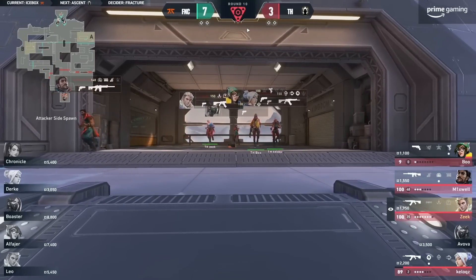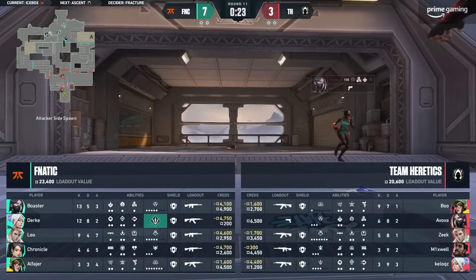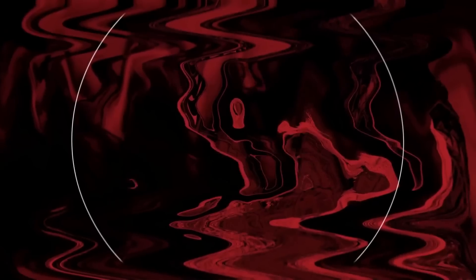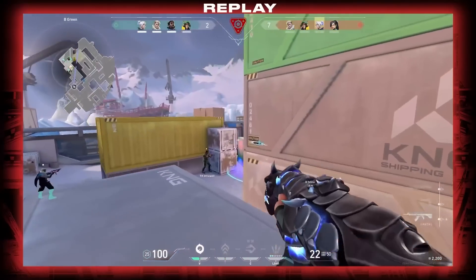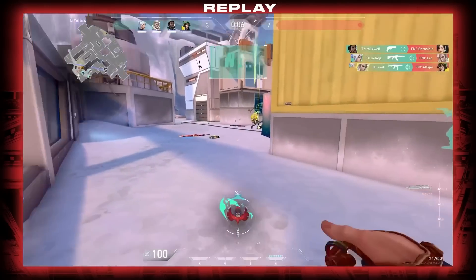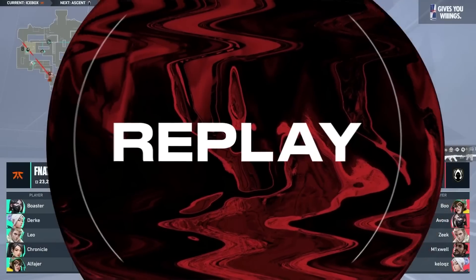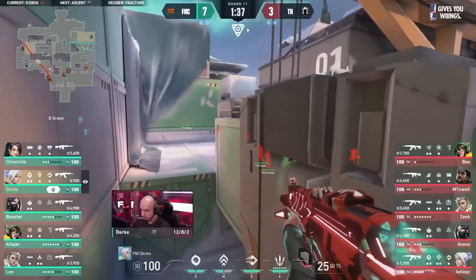Respect to Boo right there. A couple of different times now, Boo has found the openers on the lurk — that time sniping out Boaster. And maybe that's the way Heretics need to play. If you're losing the opening duels over towards A, forget that — maybe scout it out, try to force them back with some good utility. But enable Boo to lurk up through mid or through B main. This was a round where I think the Killjoy setup had returned to mid with the Alarm Bot, so Boo was able to slip on past that one.